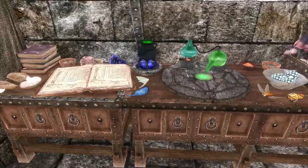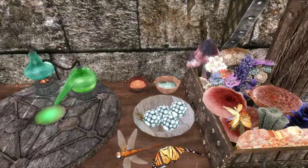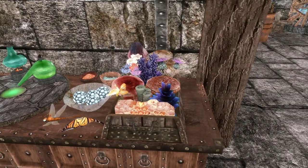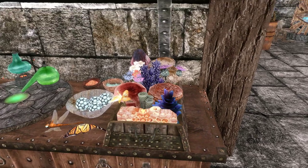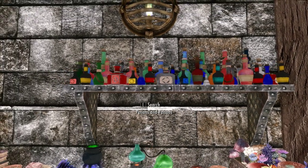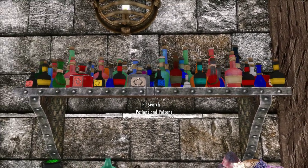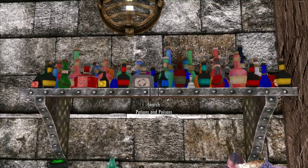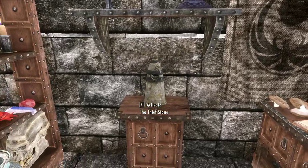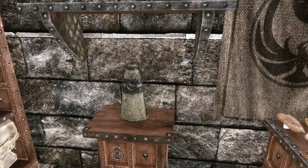Over here we have our alchemy setup. We've got a lot of static random ingredients scattered on the table, and some books — you cannot pick up or move them, it's by design so they won't get knocked around. We've got our custom ingredients container, fully functional, and our custom potions and poisons container, fully functional. I got a little carried away here — it was originally only going to be about half this shelf, but I got carried away. And of course we have the Thief Stone right here, which governs alchemy, so if you want to get that little boost when you do some alchemy, it's right here.